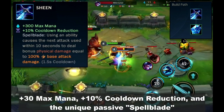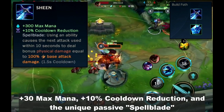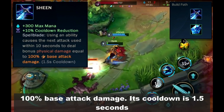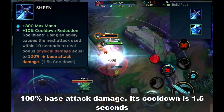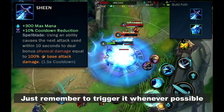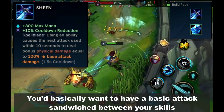Next is Sheen — plus 30 max mana, plus 10% cooldown reduction, and the unique passive Spellblade. After using a skill, your next basic attack within 10 seconds will deal additional damage equal to 100% of your base attack damage. Its cooldown is 1.5 seconds. It's a great item for champions that make use of both skills and basic attacks — just remember to trigger it whenever possible. You'd basically want a basic attack sandwiched between your skills.